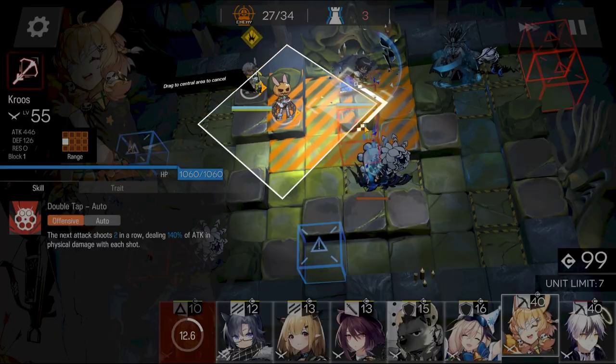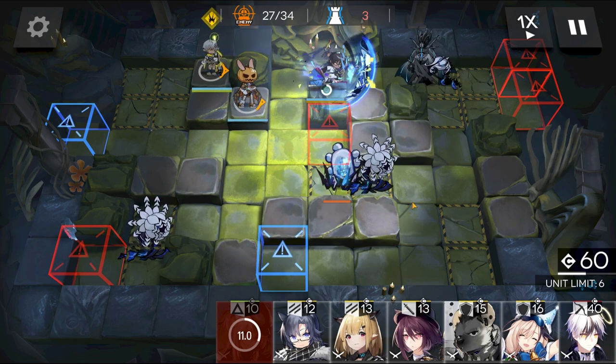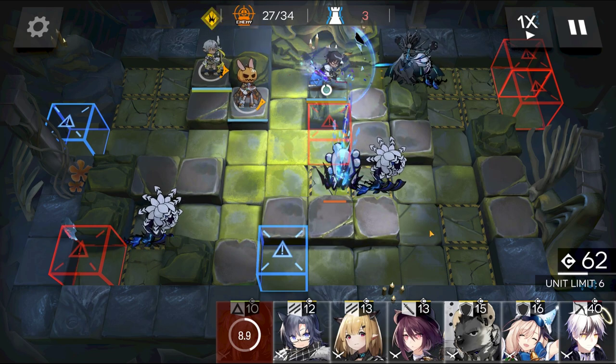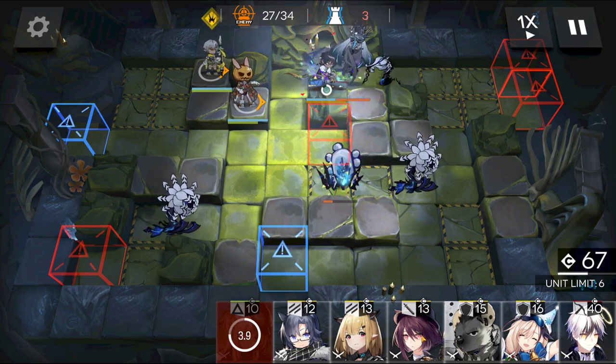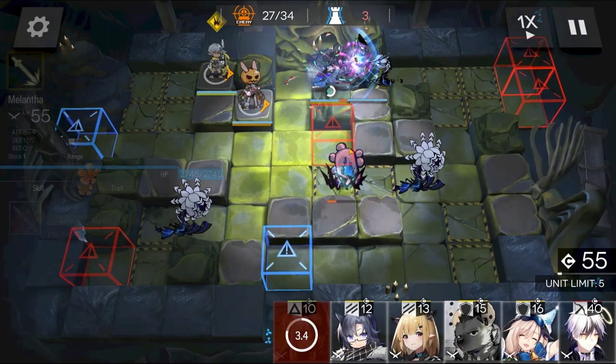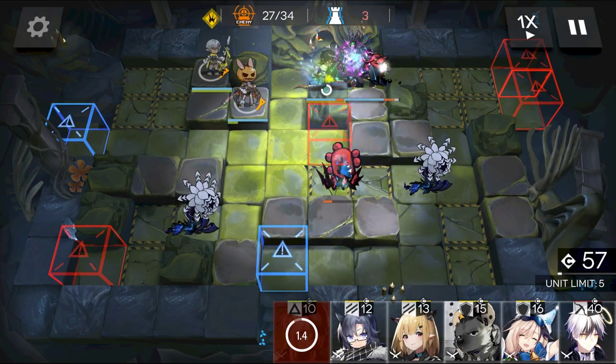Cruz for extra DPS. Once contact is made, drop in Melantha. Kill it before the ability is up.